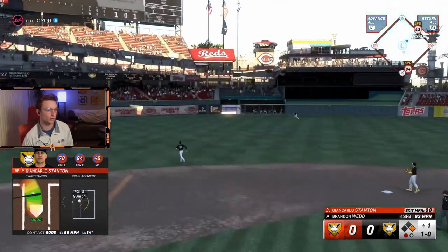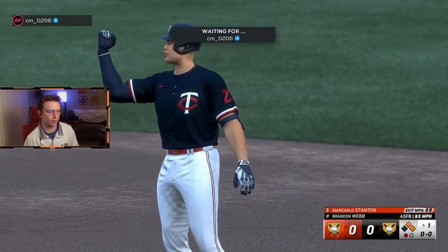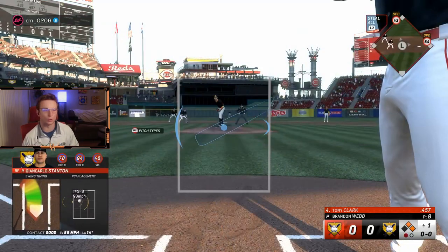It's a gapper — are we going to score on that? He's cutting that off. I gotta stay at second — that one out's scaring me, I don't want to run through a double play. Don't ask me why I have the Twins jersey on, we'll just say it's for Mauer.